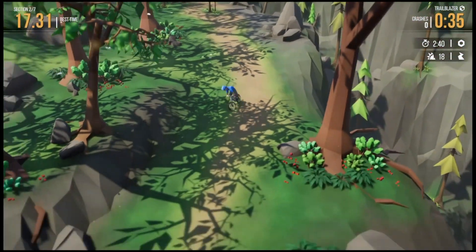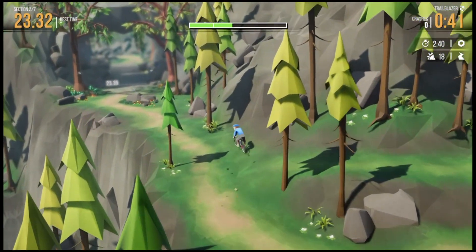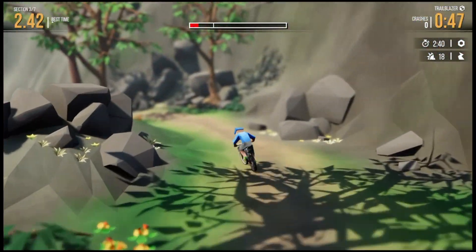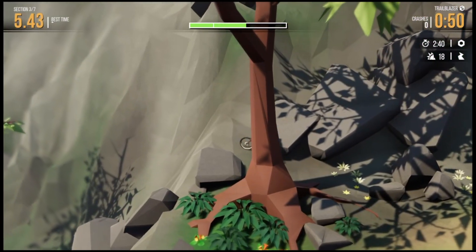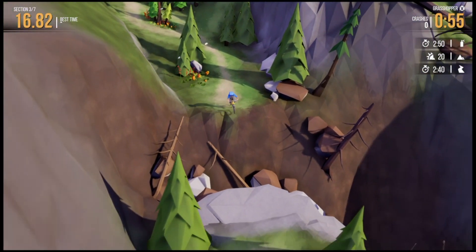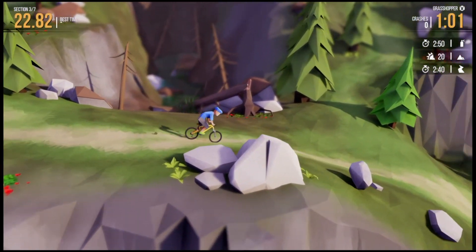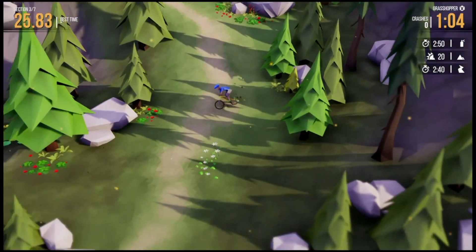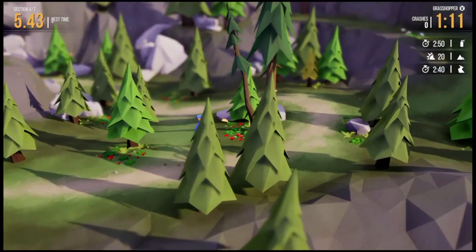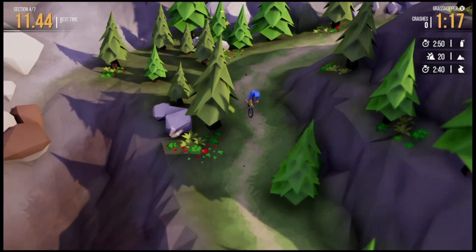There are two minor things that keep the game from being perfect. One: there is no reverse. There were a few times where I reached an area and didn't crash but couldn't get around it either — eventually I'd just flop over. Being able to back up, even slowly, would have been nice. Sure, there's no reverse on real bikes, but you can at least pick up your bike and move backwards. Secondly, there is absolutely no camera control. This doesn't cause a lot of issues, but there were a few situations where I saw a side path and was curious whether it was worth exploring before putting my tires on it.